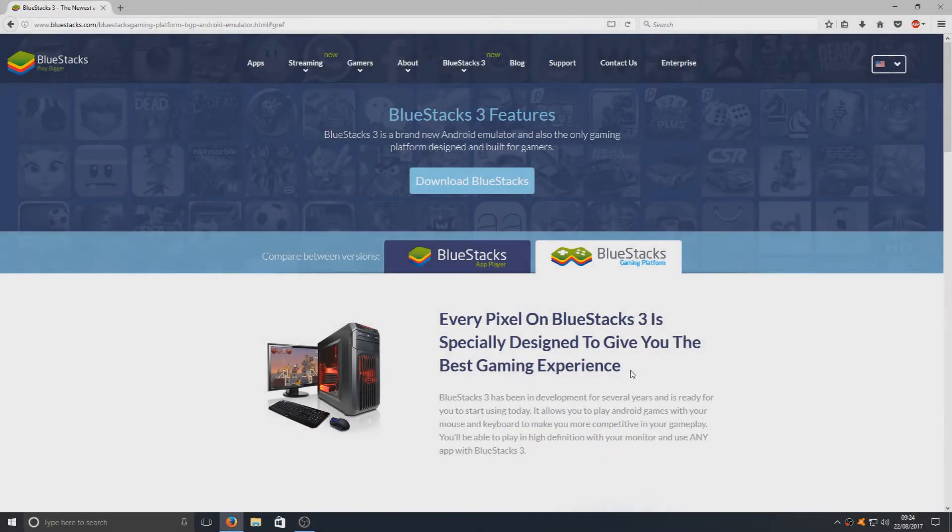Hello and welcome back to another Computer Sluggish tutorial. Today we're going to be taking a look at BlueStacks 3. This is one of the best Android emulators you can get for a PC. It is really good and it's easy to use, which makes it even better. As you can see in this image, it supports hundreds of games, making life a lot easier and not having to mess around getting games to work.